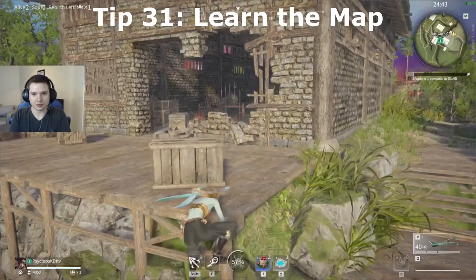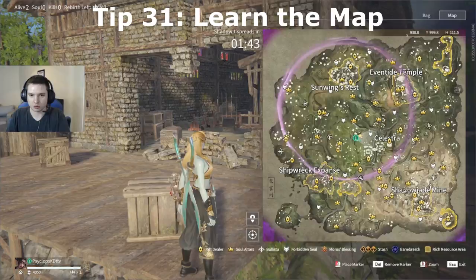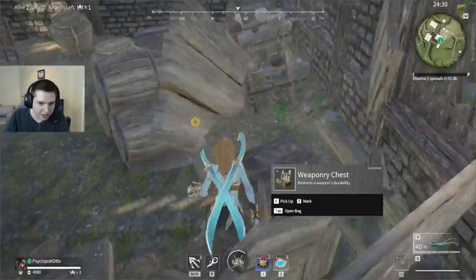Familiarize yourself with the smaller locations on the map and learn what different places are good for. Artisan's Grove, for example, has rooms full of breakables that you can use to gain a lot of money and heals very quickly.